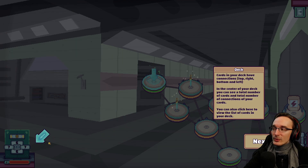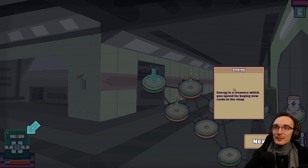This connection system seems to be the most unique thing about this game, so I'm really intrigued to find out how it works. But let's not get ahead of ourselves. Energy is a resource which you spend for buying new cards in the shop.